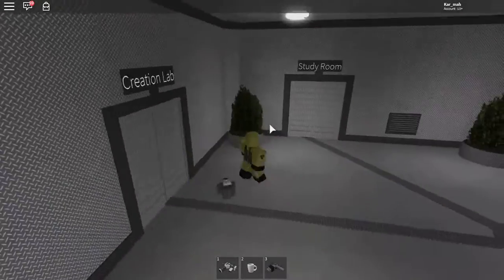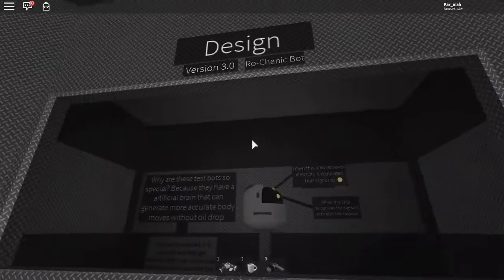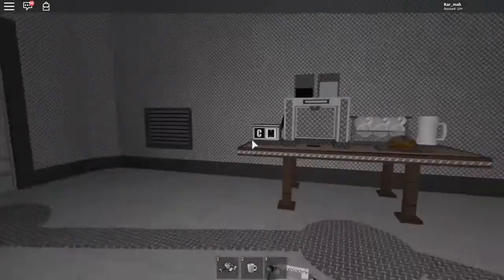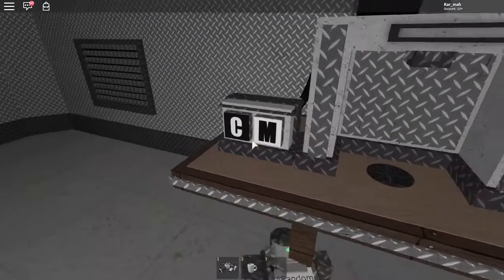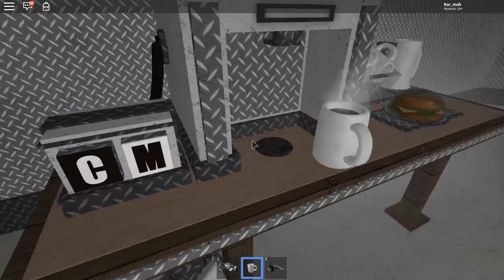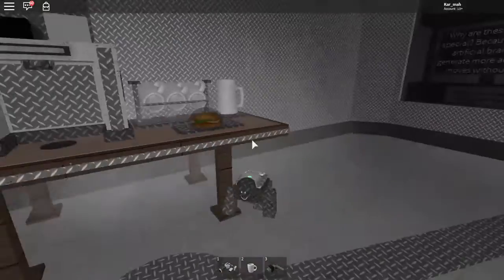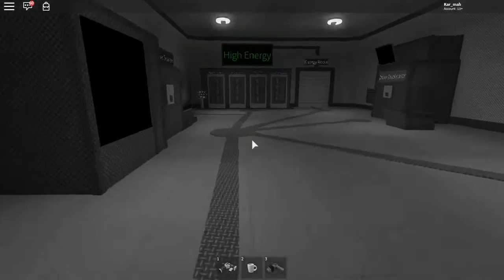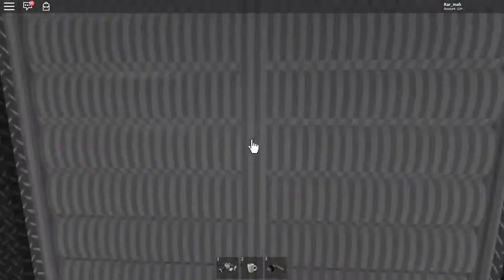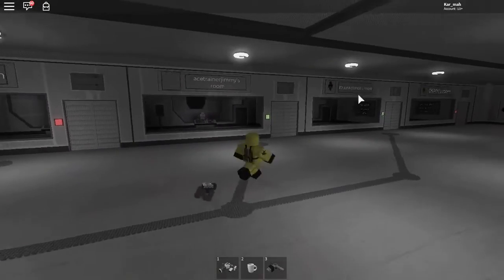Back to the creation lab. I'll show you guys the study room — it's for your personal needs and design. Basically, coffee is very needed here. If you click that, you can fill your coffee and when you pull it out it starts filling. You guys will see very soon why coffee is needed. You can also buy a bigger cup if you want.